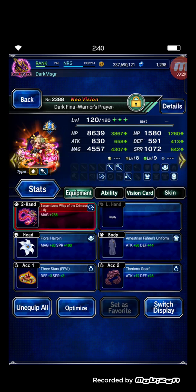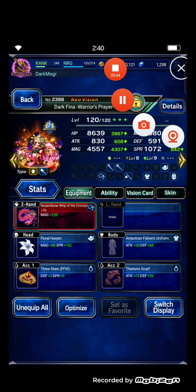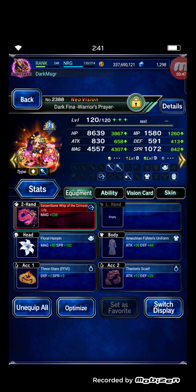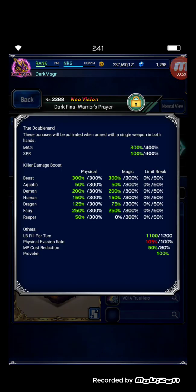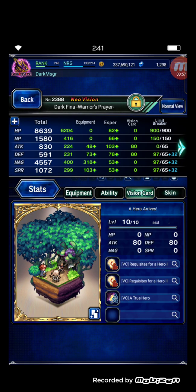Next unit is Darfina Warriors Player — she can buff a lot of things. My Darfina Warriors Player has 100% evasion, 100% provoke, and 100% evasion for support. She doesn't care about incoming damage.